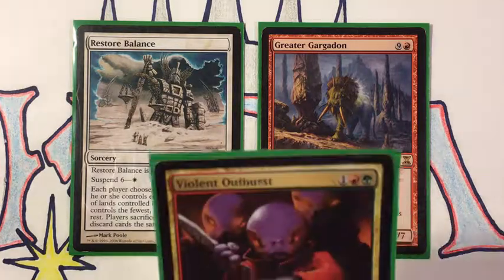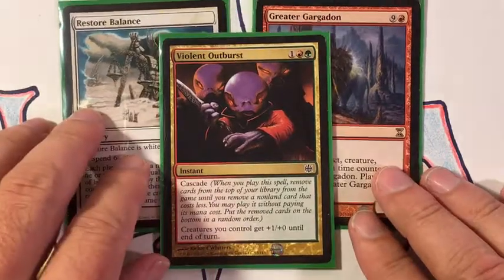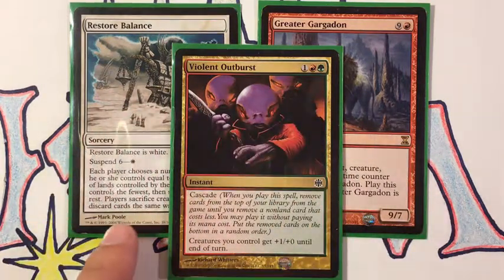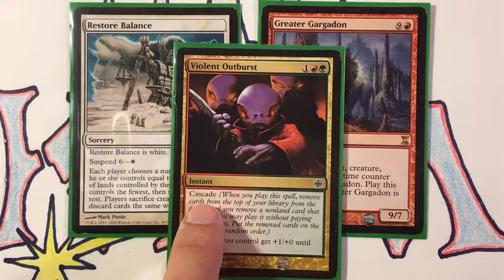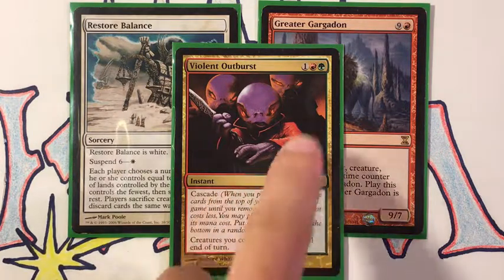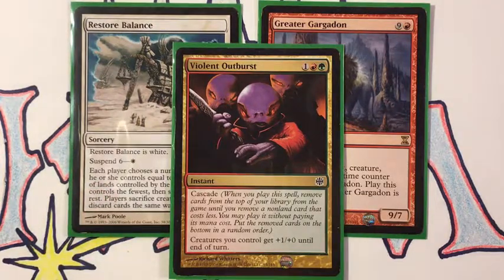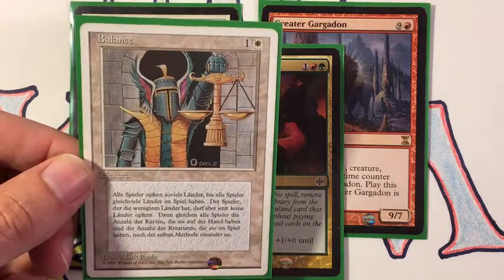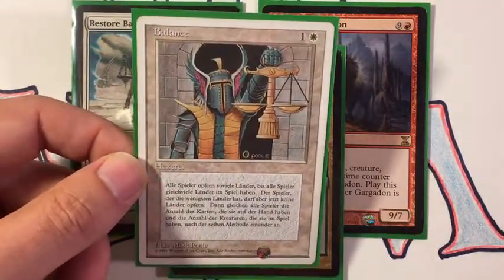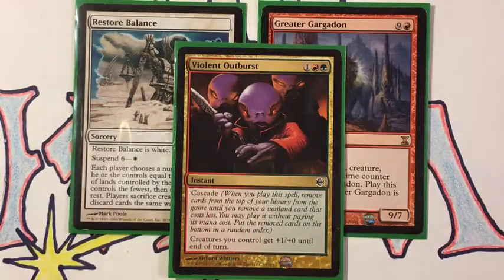How do you get a suspended Restore Balance to go off at exactly the moment you want? That comes down to a card called Violent Outburst from Alara Reborn, which has the cascade mechanic. It's an instant with a converted mana cost of three — creatures you control get +1/+0 until end of turn, but we don't care about that. All we care about is cascade. It's very important to make sure you're playing with nothing else in your deck that costs less than three mana except the Restore Balances — and I do have one regular Balance as well since it only costs two.